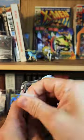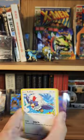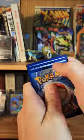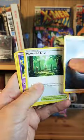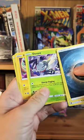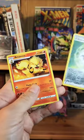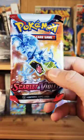Alright, cracking it open and speeding all the way through it. Has anyone picked these tins up? If you have, have you had any luck? I'm hoping we can get a good hit, but we'll see. Speeding through — we've got Rufflet, Fennekin, Durant, a Molga, Beldam, a V-Guard Energy Reverse, and an Arcanine Non-Holo Rare.